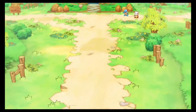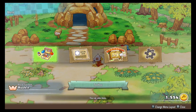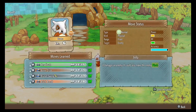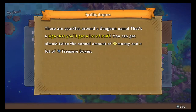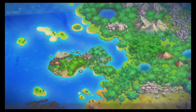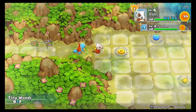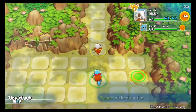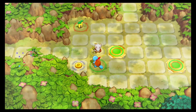You can head to the dungeons from that road. Once we receive a job, let's go to the dungeon and solve the Pokemon's trouble. There are sparkles around a dungeon - that's the sign you'll get a lot of stuff, almost twice the normal amount of money and treasure. I changed my settings too so that way these guys are always running forward and we can get through the dungeons a little bit quicker.